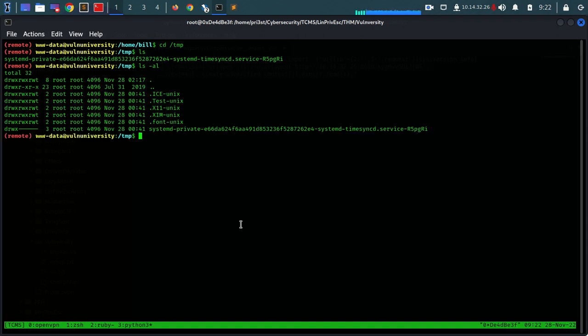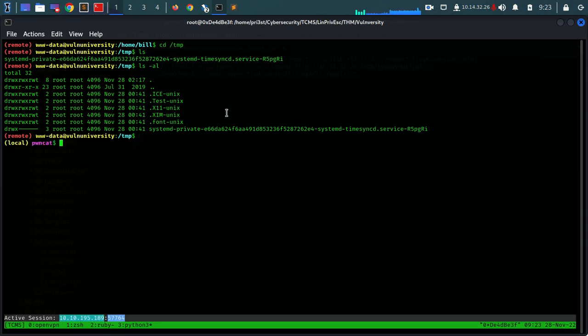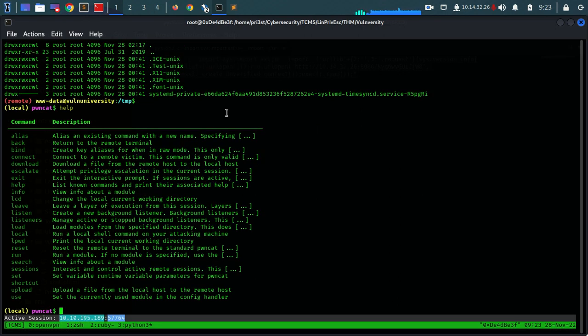Let's get back to our session, change linpeas to be executable, clear it, and let's run it. Okay so while it runs let's get back to our Metasploit session. Here we can see that we have an open session. Let's check our sessions - we have a Meterpreter session. Great - let's try to upgrade it to match our operating system. And the reason I'm doing it is because we want to search for possible kernel exploits and try to root this box this way.